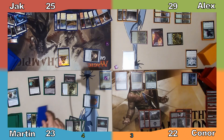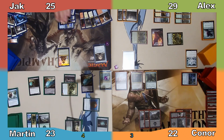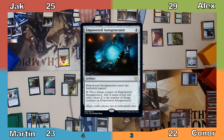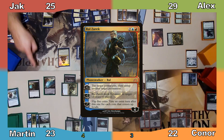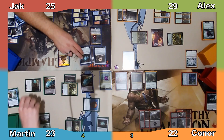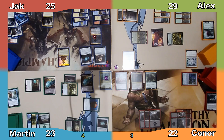Martin manifests the top card of Jack's library and Jack plays a Plains. Jack then casts Empowered Autogenerator, followed by Ral Zarek. He uses Ral's plus-1 ability to tap Martin's Snake Monkey and untap his Autogenerator, then passes to me.